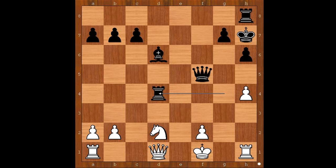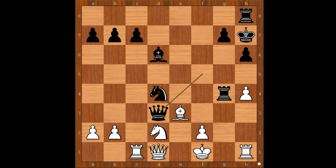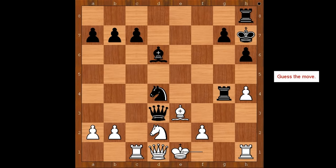If bishop takes on d4, rook takes on d4, pinning the knight. Rook to c1. Queen to d3 check. King to e1. Black to move. What would you do? In this position, Rabiega played an awesome move — rook to g3.